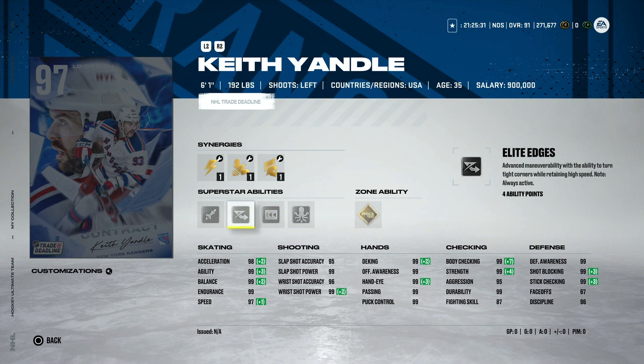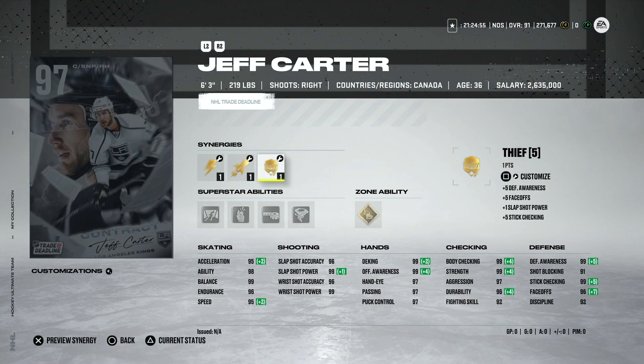Yandle is not going to play ahead of Coburn or Victor Hedman, so you're looking at a third defenseman if you have a top-end team, specifically for GWC. That said, if you don't have a defenseman with 99 skating, this is essentially a better version of Adam Fox — Adam Fox is smaller but has 99 everything, so Yandle would be a better, left-handed version. Not something I think you need to make, especially since we may get cards like Ryan McDonough later in this event.